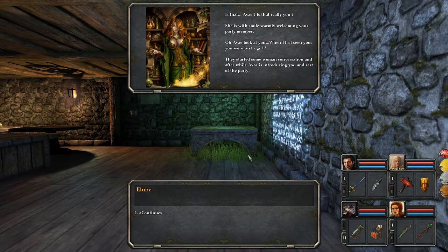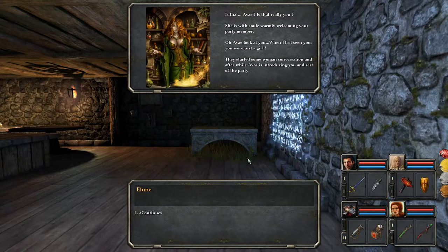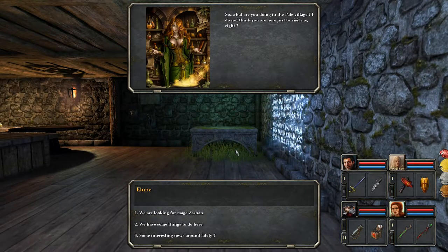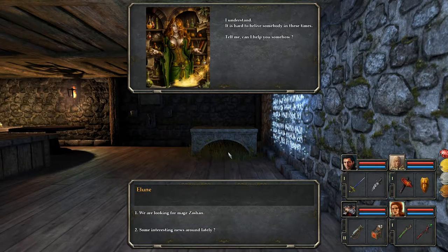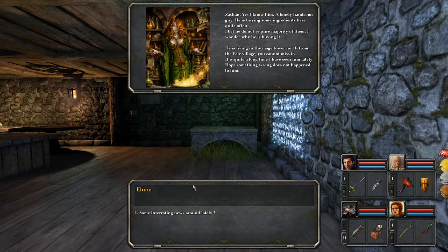'Oh, Avai, look at you. When I last seen you, you were just a girl.' They started some woman conversation, and after a while Avai is introducing you and the rest of the party. 'So what are you doing in the Pale Village? I do not think you are here just to visit me, right?' We have some things to do here. 'I understand. Tell me, can I help you somehow?' We're looking for Mage Zashan. 'Zashan, yes, I know him. A lonely, handsome guy. He is buying some ingredients here quite often. I bet he does not require majority of them. I wonder why he is buying it. He is living in the Mage Tower, north from the Pale Village. You cannot miss it. It is quite a long time I have seen him lately. Hope something wrong does not happen to him.'